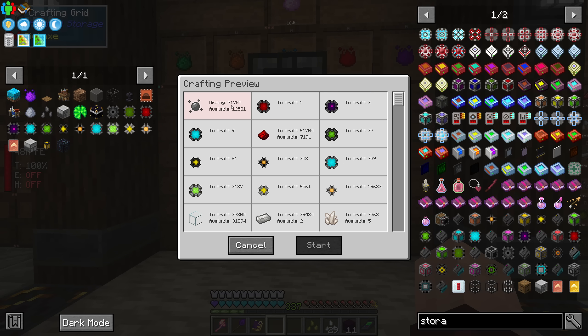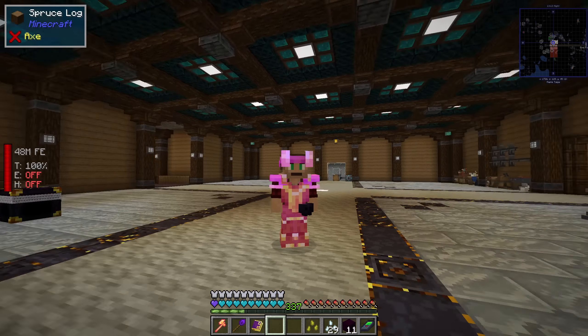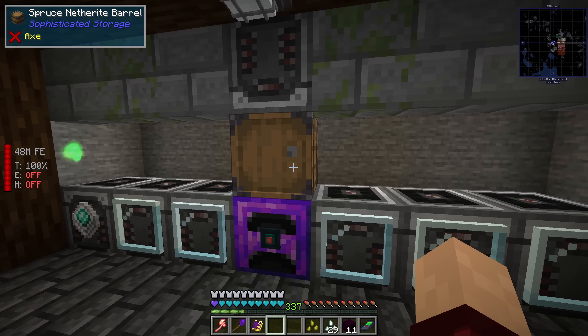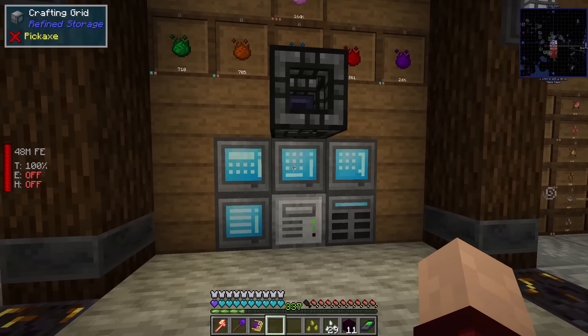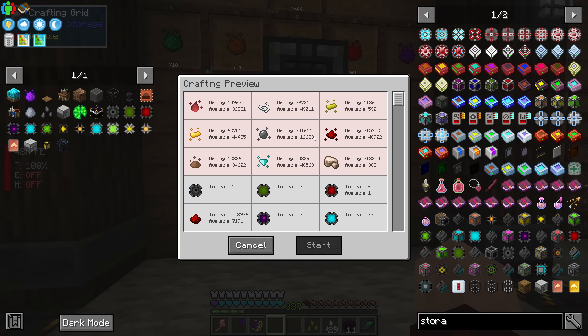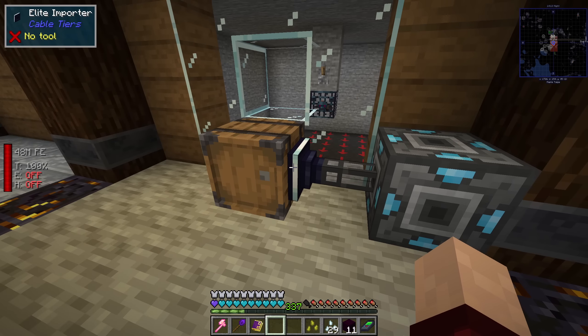I can't quite make one more because I'm getting a little bit blocked on how much silicon I have, even though I've got it absolutely cranking — it's not quite keeping up. I think we're just going to let those continue. In my refined storage I've got the crafting recipes all the way up to an infinite, so we're pretty close. It's not unrealistic to think about getting ourselves an infinite storage. The biggest setbacks right now are probably the iron, the redstone, and the silicon.